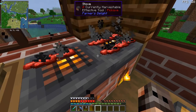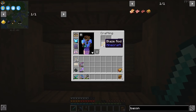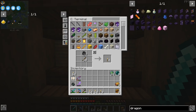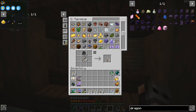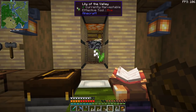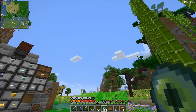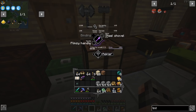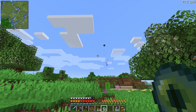We had a total of 45 ender pearls and a decent supply of blaze rods. We take 10 golden apples, our big helmet for a little extra protection. Let us take some blocks, repair the shovel, and maybe craft a little TNT. I'm hoping the stronghold isn't too far away.